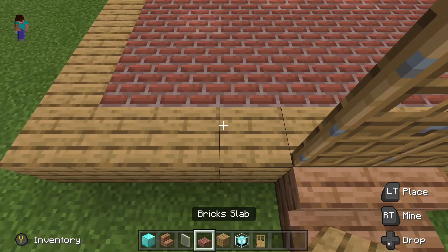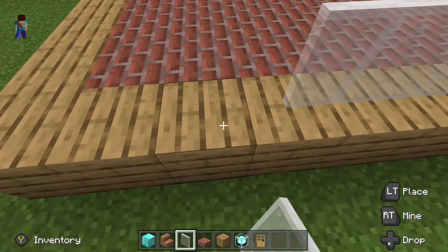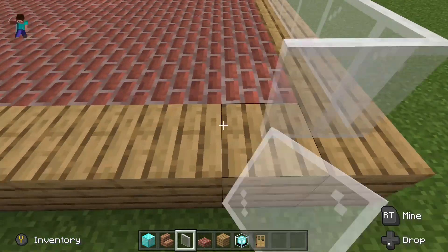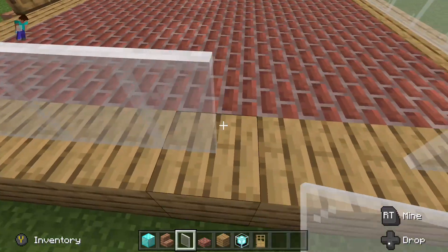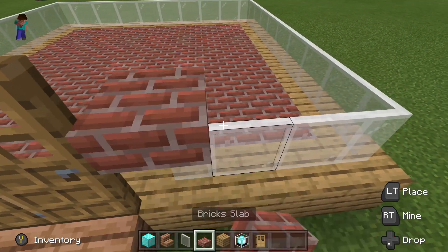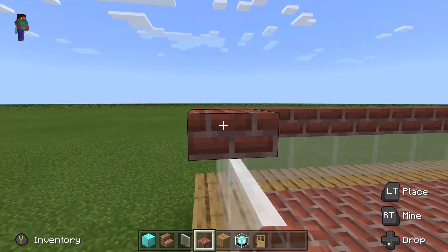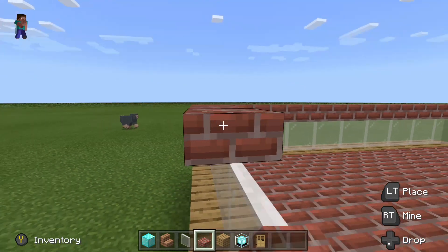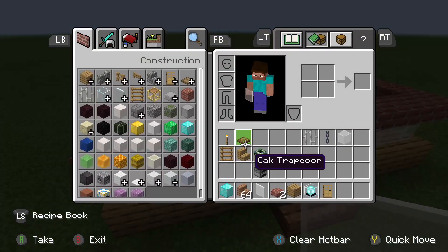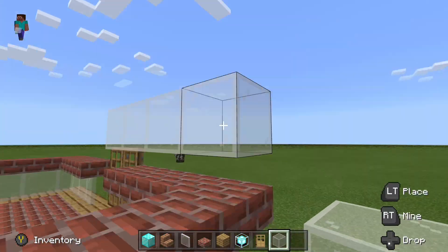Then some glass here. Then you should keep upside big slab here. Then you finish the cut, then you should keep up on the top the last block all over here.